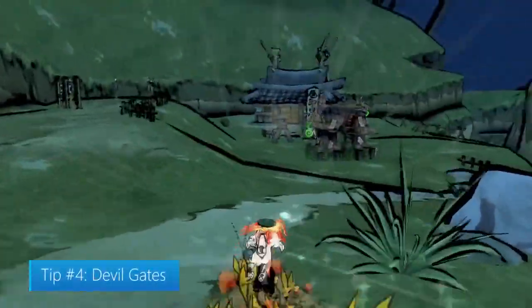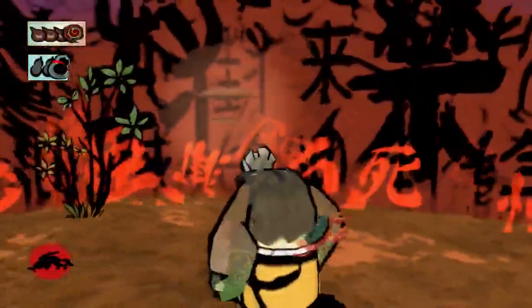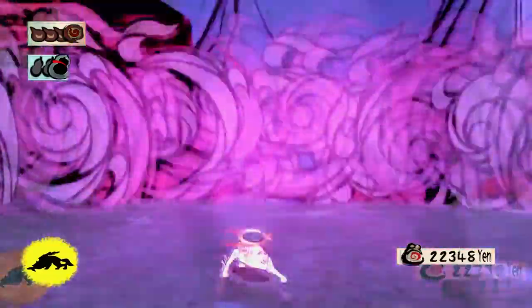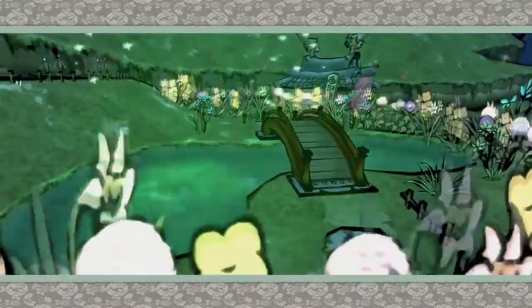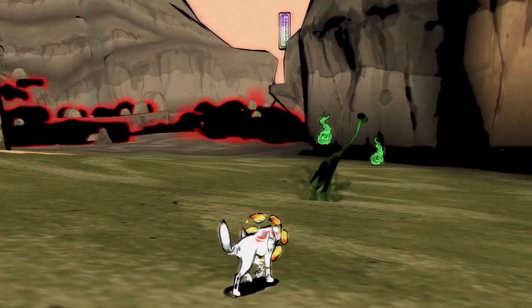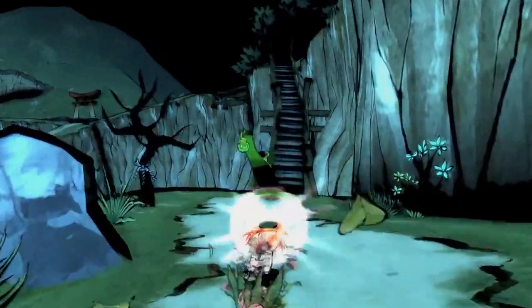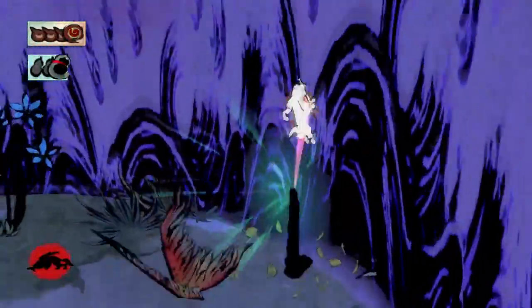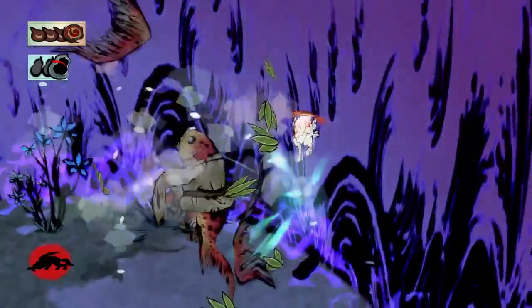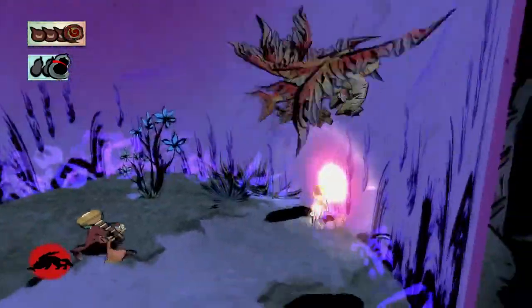Tip number four: Devil Gates. These creepy little shacks transport you to a monster lair and initiate a battle. Once you defeat the monsters, you'll earn some money and purify the area, allowing plants, animals, and other good things to return to the land. Those floating scrolls will initiate a battle too, so if you're not ready to fight, be careful — they'll chase you down. If you're accidentally pulled into battle, don't worry, there's a way out. Look for a glowing crack in the barrier, attack it, then jump through it to make your escape.